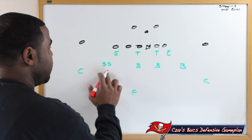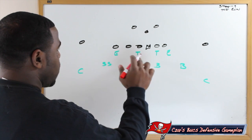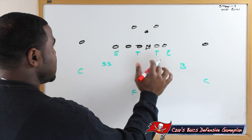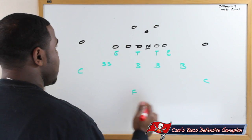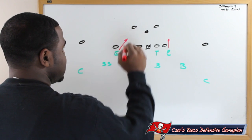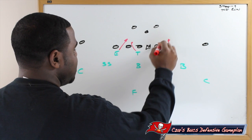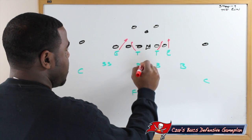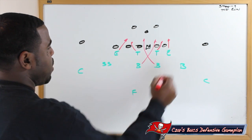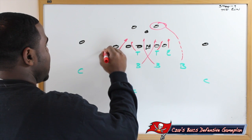Instead of putting an extra backer on the field, we're going to drop the strong safety down in a 4-4 look, and we're going to get double A gap pressure. We're going to secure both backs on the outside, which will put quarterback Cam Newton in a bind. The outside backers are solely responsible for the backs to their side, crashing down and pushing to the B gap, with the backers doing a cross to get that double A gap pressure.